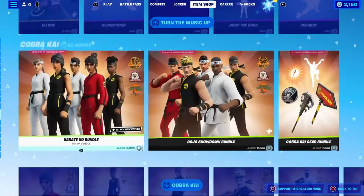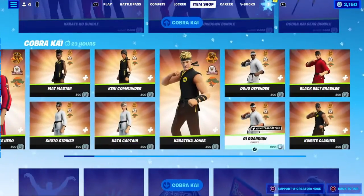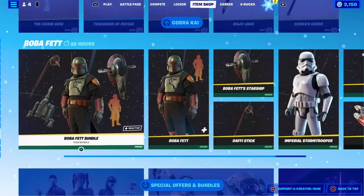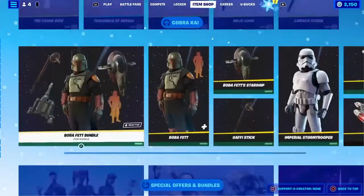These sets are still here. The Cobra Kai Claps is still here if you want to get it. Here's the emote — it's probably Copyrighted, so I won't play it. And the Star Wars set is still here. I don't know when they're going to get rid of it.